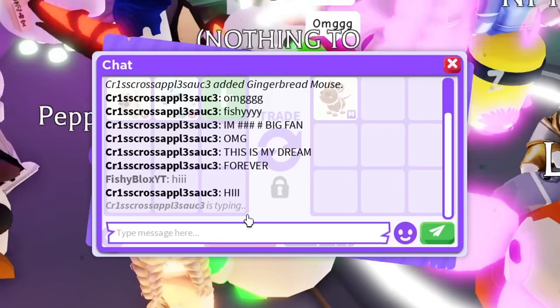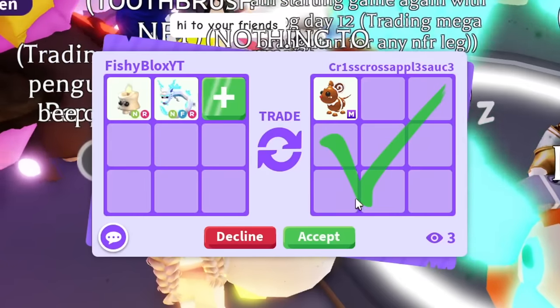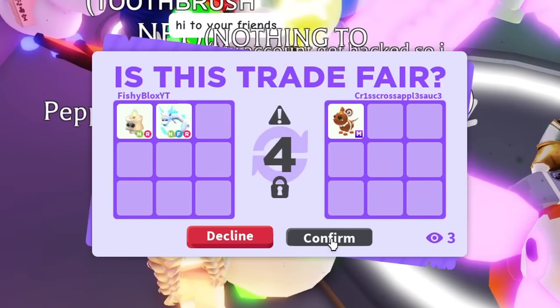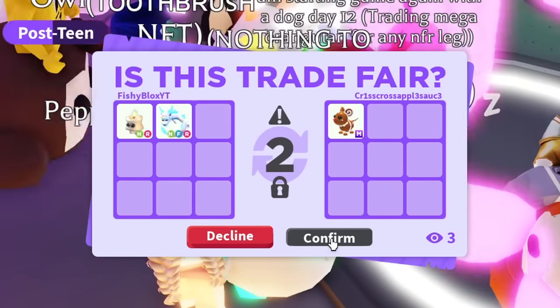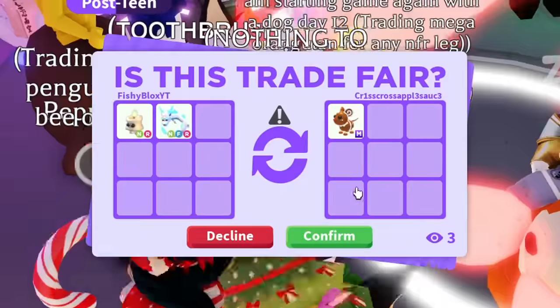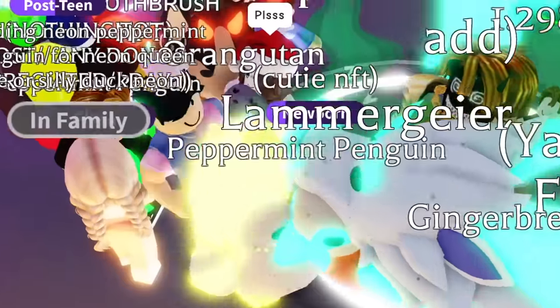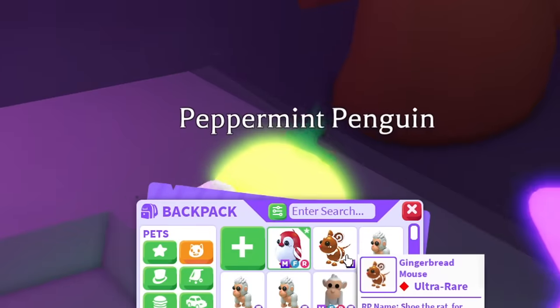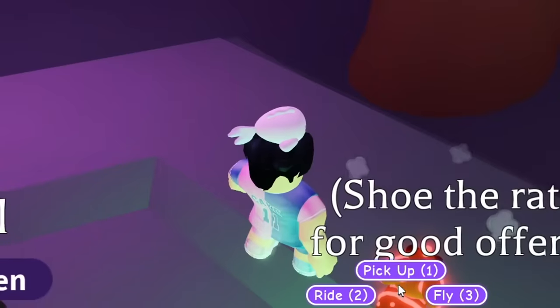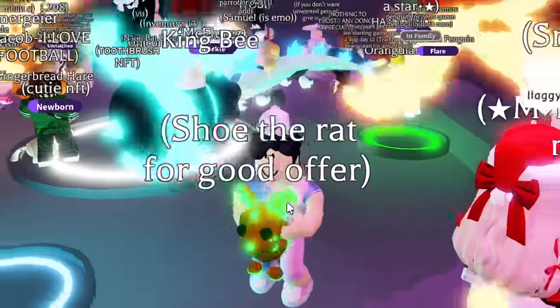I feel like this is a decent trade. They said 'my friends won't believe it — hi to their friends!' They didn't accept at first — I really need this. I feel like there's a super fair trade here. Let's hit confirm — please accept the trade. And there we go, they actually did it! We got the mega Gingerbread Mouse — shout out to shoe the rapper could offer, I love that name!